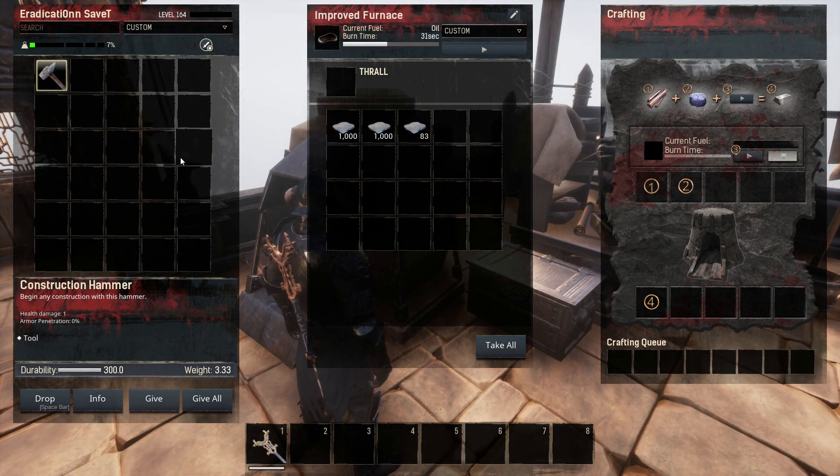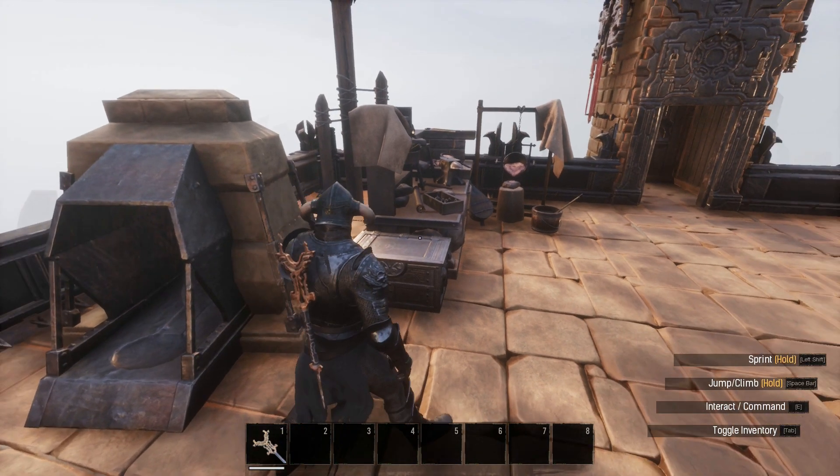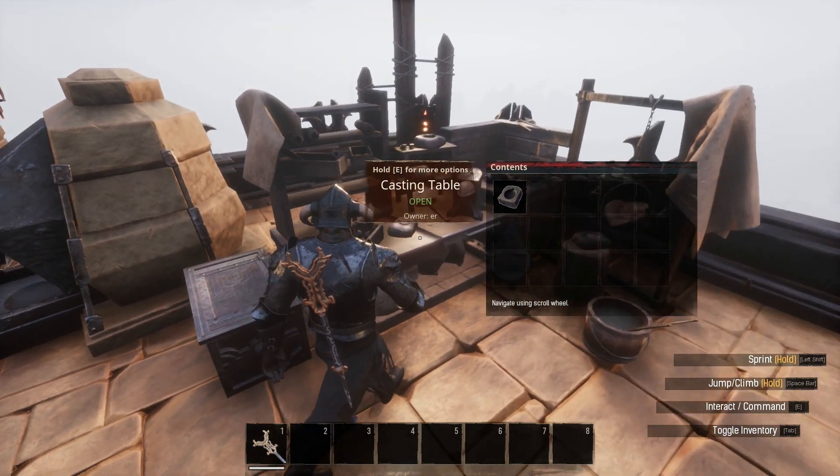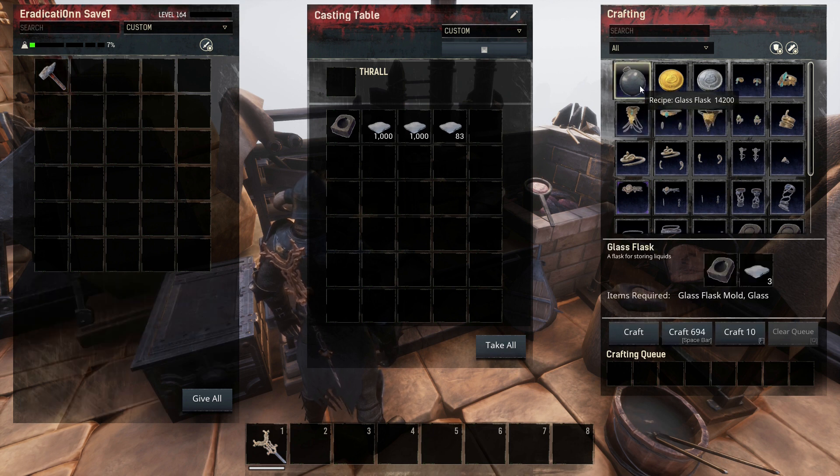Once you've done that, you will need to craft your glass into glass flasks. Take said glass from the furnace over to the casting table. If you don't already have a flask mould, you can make one using 15 iron bars. Once you have your mould, start crafting the flasks. One flask costs three pieces of glass, so for example if you have 300 pieces of glass, you will end up with 100 flasks. Keep this in mind as you may find yourself needing more flasks in the future for other things, not just for soul essence.